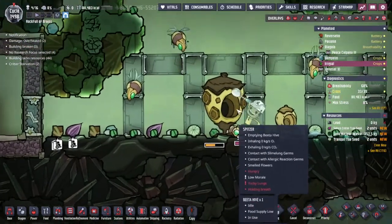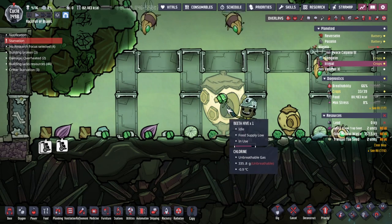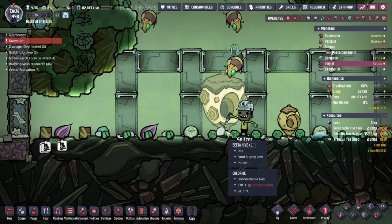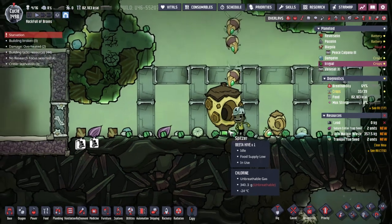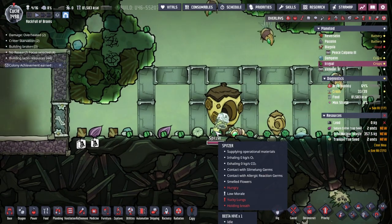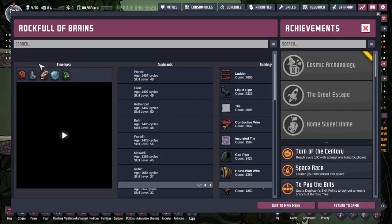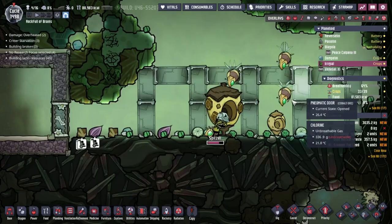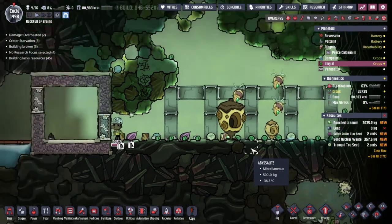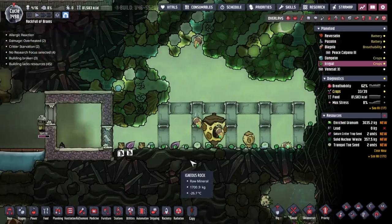We've got a scoop with a big old tool here - we're going to get in there and pull it all out. Bam! We got ourselves... the double, triple, four times the amount? I don't know what's going on with this animation, but - oh! Colony achievement earned! Hold up. Let's see this - I think we may have just hit a milestone. Sweeter than Honey - extract uranium from a beta hive without getting stung. No one's been stung so far! Objective achieved. We got three tons of the stuff. Nice.